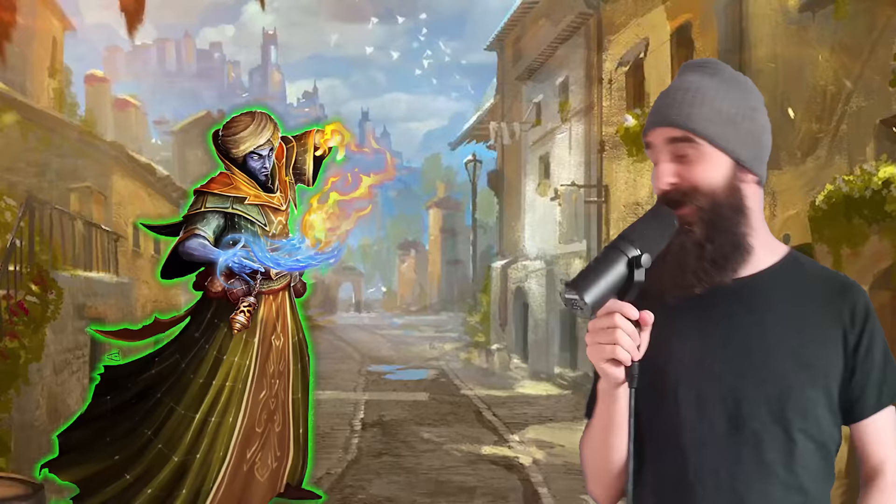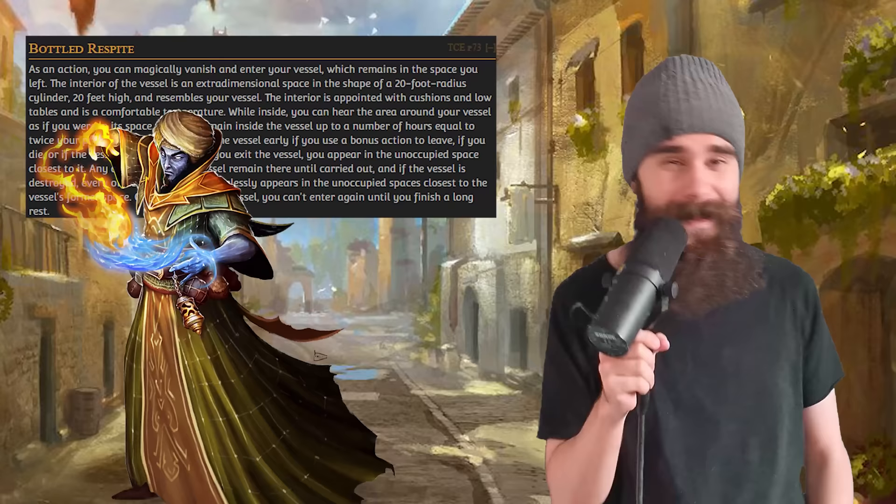Genie Warlocks get this thing called Bottled Respite, where they have their own little demi-plane inside a tiny object, and they can enter it as an action and leave as a bonus action. Inside that object exists an extra-dimensional space — it exists outside the material plane, and the object is just the gateway. That means any Glyphs of Warding you cast inside your genie vessel will not be destroyed if the vessel moves more than 10 feet. The glyphs don't move — they stay exactly where you left them inside that separate dimension.